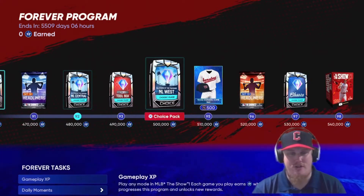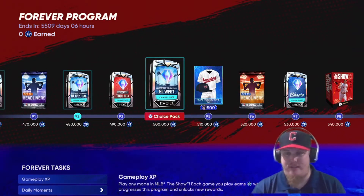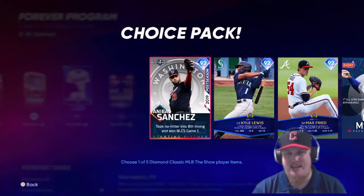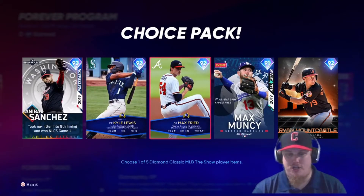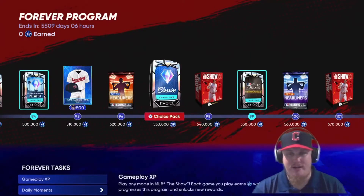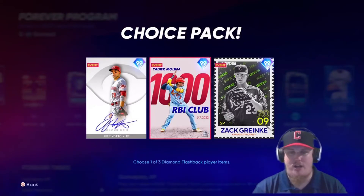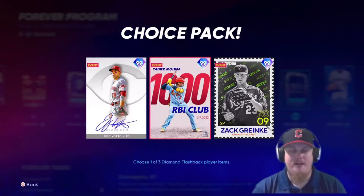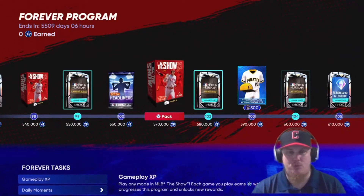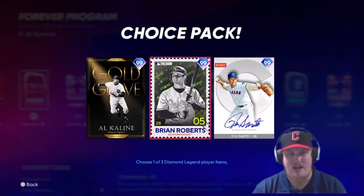You also get a five-to-one Player Toolbox pack. At level 97, more Classics players in the 91-92 range — you choose which one to bring to your squad. Then we see the Field of Dreams Flashback Boss pack where you choose between Vado, Goldier, Molina, and Zach Greinke — another huge pack. You'll also get Field of Dreams Legends: Brian Roberts, Ron Santo, Al Kaline, and the Future Stars pack with O'Neill Cruz, Riley Greene, and Grayson Rodriguez.